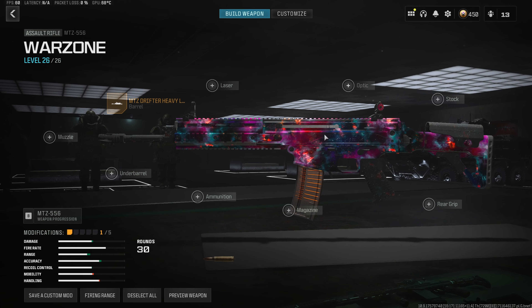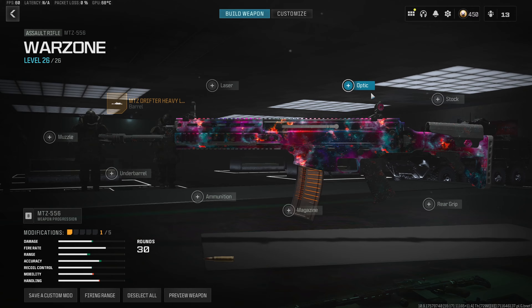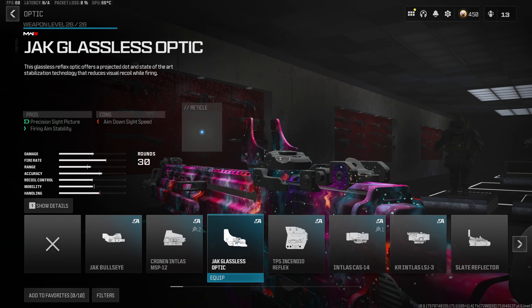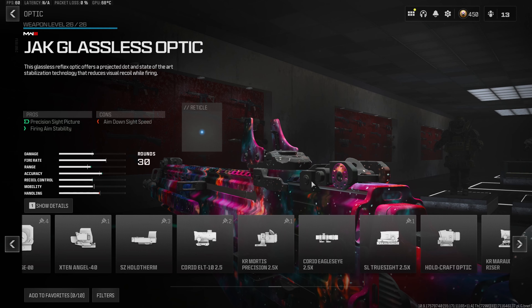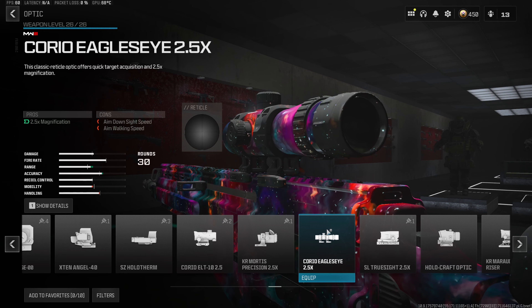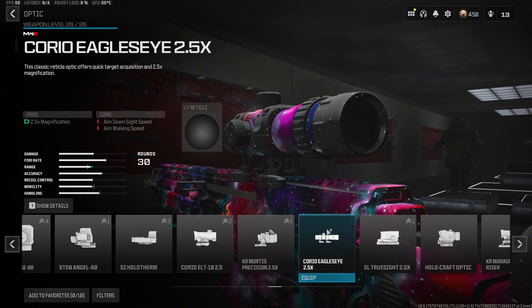Next up, we do want to throw an optic onto the build, and we are going to be running my new personal favorite, the Jack Glassless. Super clean and very easy to use, plus it gives the least visual recoil in the entire game. Also for a second option, if you'd like this to be a bit better in long distance gunfights, you can also use the Corio Eagle's Eye 2.5x, but it is going to give the build quite a bit more recoil.